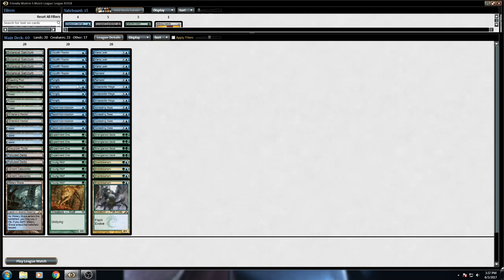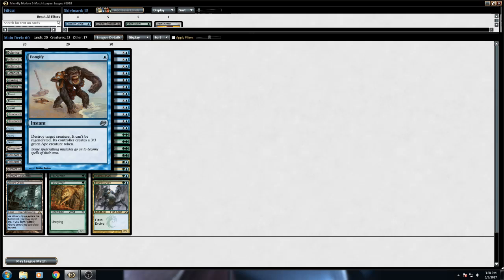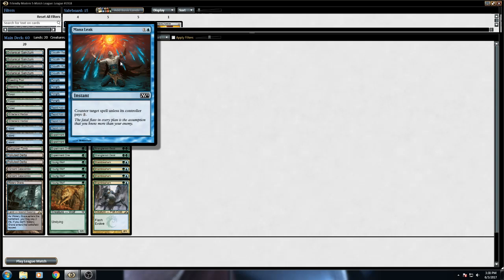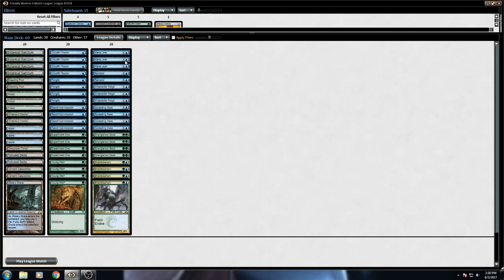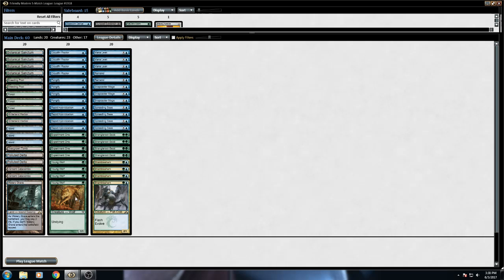Also in the one-drop slot, we've got a playset of Pongifys and a playset of Rapid Hybridization — they're effectively the same card: destroy target creature, can't be regenerated, and that creature's controller makes a 3/3 green creature token. For Pongify you get a Monkey; for Rapid Hybridization you get a Frog Lizard. Moving to the two-slot, you've got some Mana Leaks because counterspells are nice, and this deck really has no interaction otherwise with your opponent's strategy. We also have Remands to stall, because this deck is more of a tempo aggro style — like a Delver deck, except without Delver, because you're running mostly creatures.